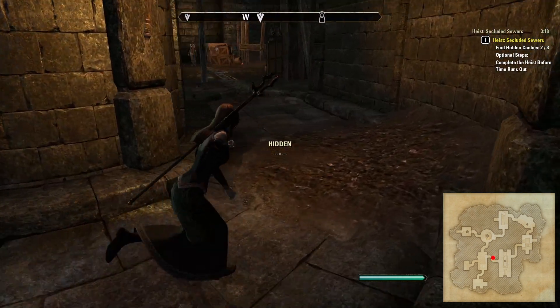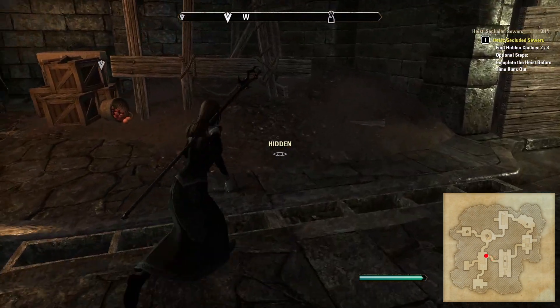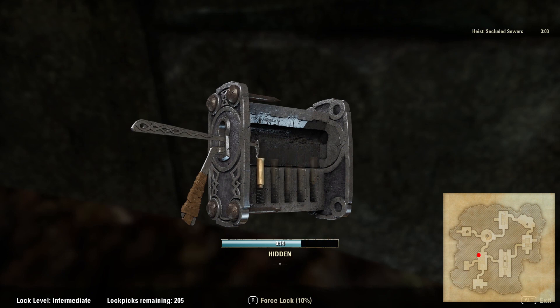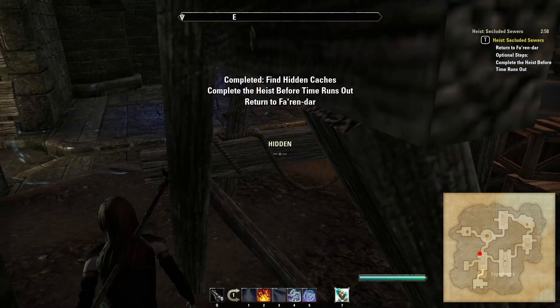One final location to show you, should you need it, is a cache spawn location behind the crates on the opposite side of the next room. There are two NPCs nearby, one of whom is static. However, if you come to the crates from the right-hand side, putting the crates between you and the NPCs, you should still be able to unlock the cache without being spotted.